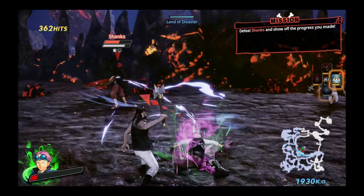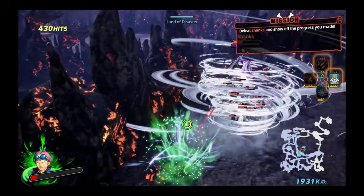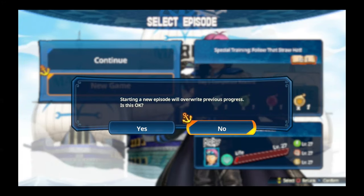Once you pick a character, you are locked in as them for as long as you continue to play the mode. If you want to change characters — for example, after finishing the story and unlocking the Straw Hats — then you need to select New Game and start all over again from the beginning.